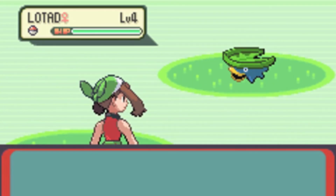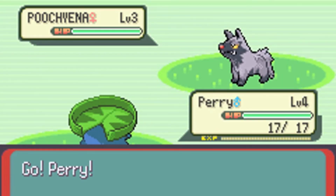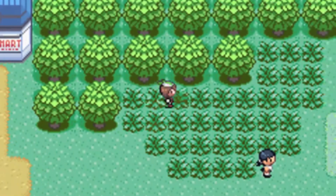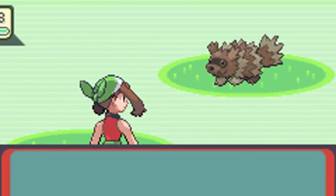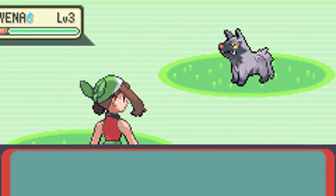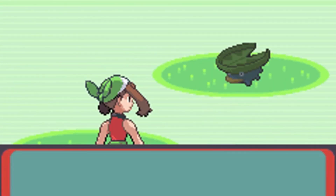Perry is only weak to two types: poison and flying. That's really helpful because you're not weak to electric or any other type that grass or water may be weak to. I already have a Lotad, so Lotad, go away. Come on, can we just find it already?